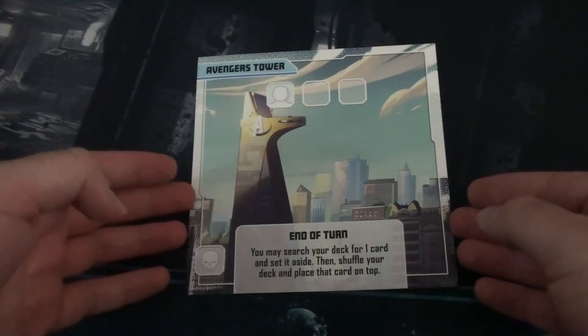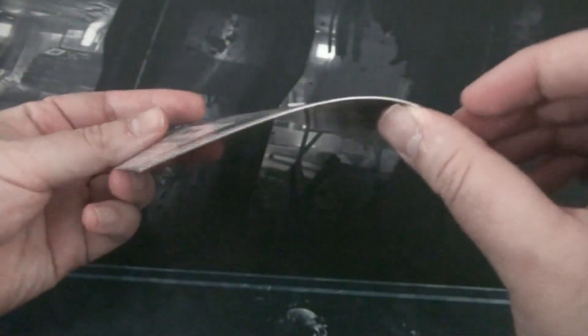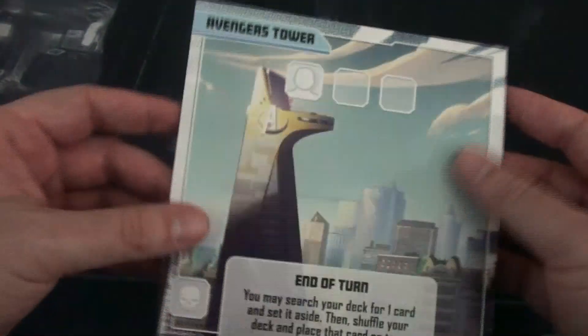One thing that didn't make my top five but is worth mentioning: component quality. The location tiles are flimsy card stock — not even cardboard — and you will likely see warping due to humidity. You can bend them back and they'll lay flat, so it hasn't been a huge problem for me. The game is about $30 at Walmart, so for that price point the lower quality components are acceptable. If it were more expensive, it would be a bigger deal.